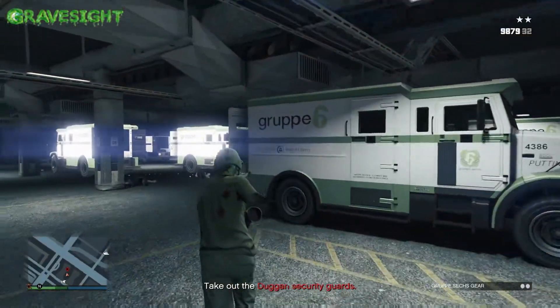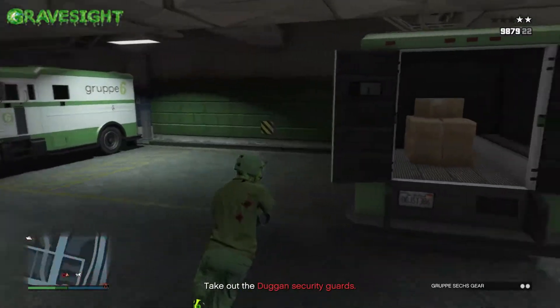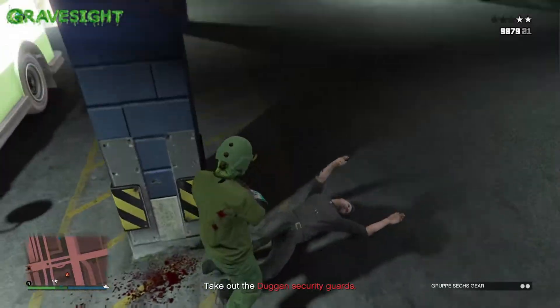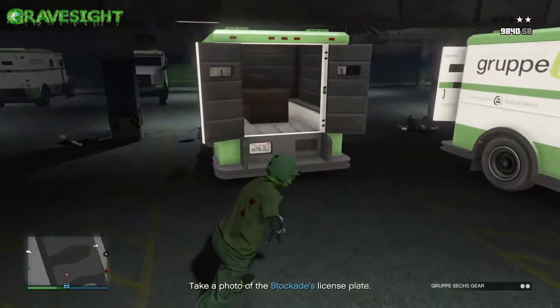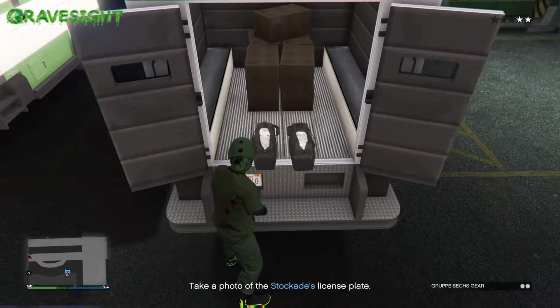The first duffel bag doesn't really matter. We just need to go into the area and clear it out. If there's a bunch of people, you guys can be using your Mark 2 Oppressor or whatever to make this as fast as possible. You will need a flying vehicle at some point — you can use your Sparrow out of the Kosatka, a Buzzard helicopter, the options are pretty wide open there.